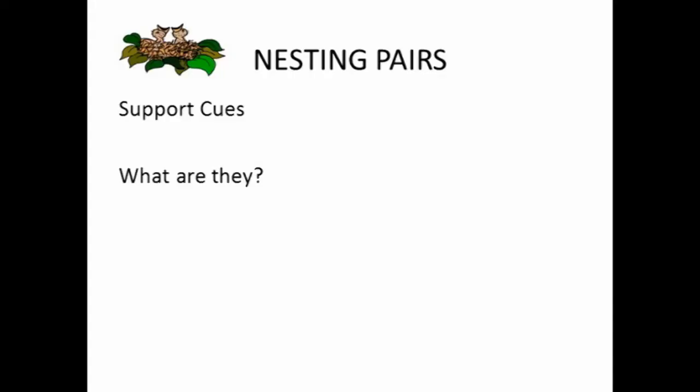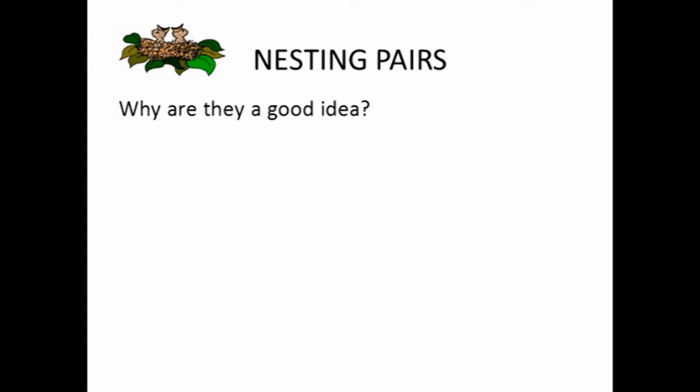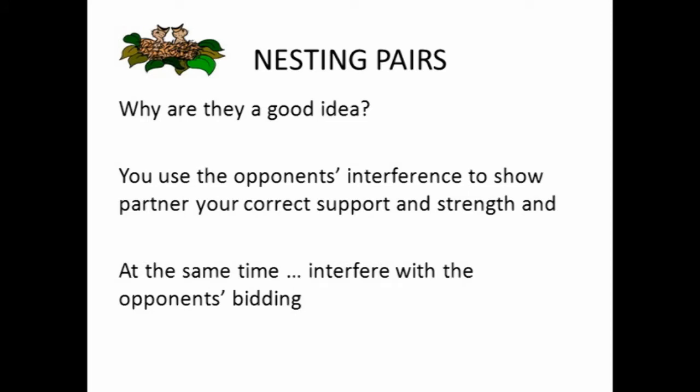What are support cues? They're a way of showing support for your partner when there has been an overcall by the opponents. You're going to use the opponent's interference to show your partner your correct support and strength, and at the same time interfere with the opponent's bidding.